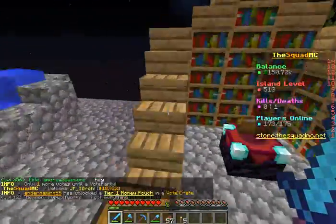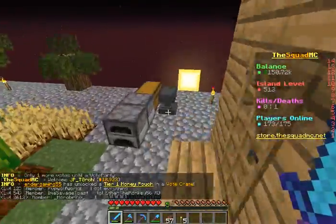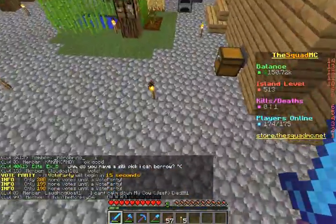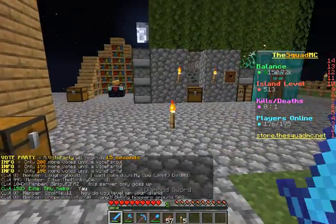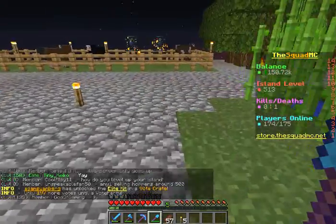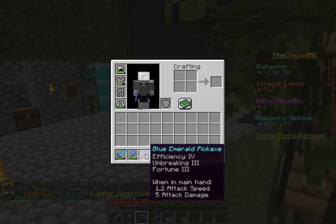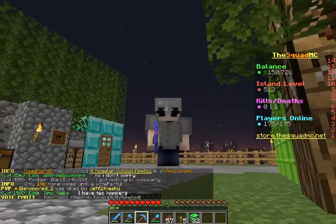I also did some voting and got a really good pickaxe with Efficiency 3, Unbreaking 3, and Fortune. I combined it since the enchantment table was available, and I already had a pickaxe with Efficiency 3 and Unbreaking 3. So now my tools are a diamond sword, diamond axe, diamond shovel, and - get ready for this - a blue emerald pickaxe. It's weird, but it came from vote party rewards.